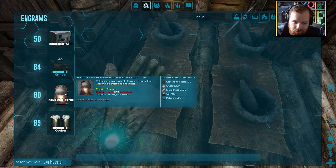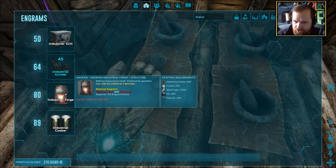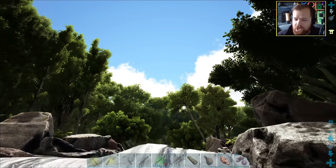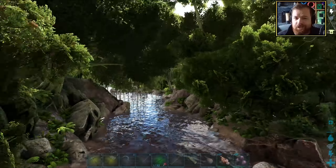Yeah, 600. We're pretty close to that goal being done. Definitely got the crystals, definitely got the oil, can definitely get easy polymer — it's pretty much just the metal at this point. No time to lose, let's go find ourselves the Ark Frog, the Beelzee Buffo. We need a high level one, ideally, mostly for its carry weight so it can carry as much cementing paste as we possibly can.